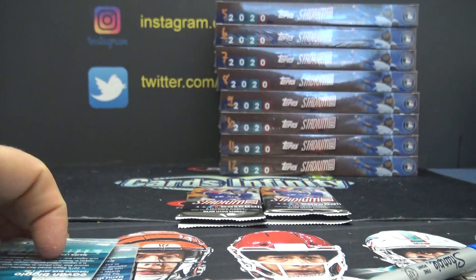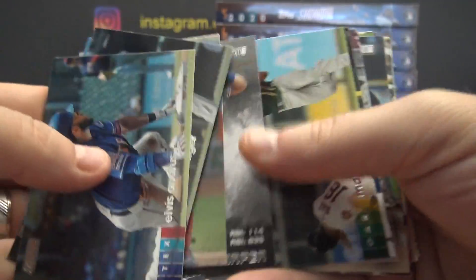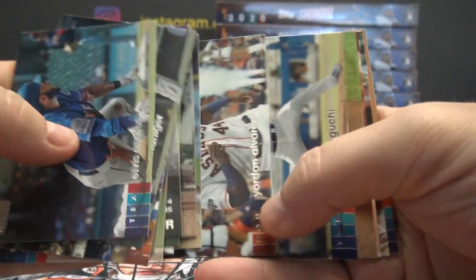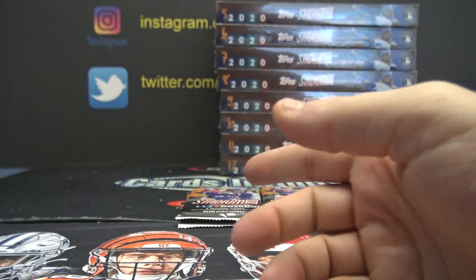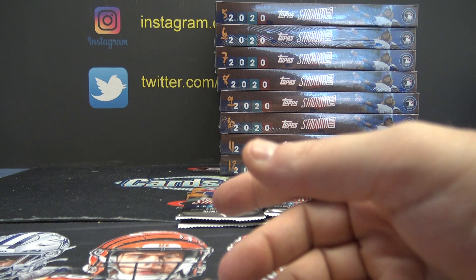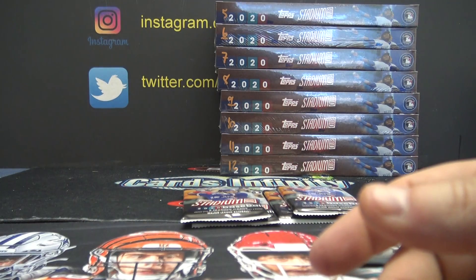Adam B gets row three. Yadier Molina. Alvarez rookie chrome, Anthony Kay, and Derek Blackshaw — go. Who'd I say that was? Adam B, right? There's two left. Yeah, okay, make sure I mess that up.